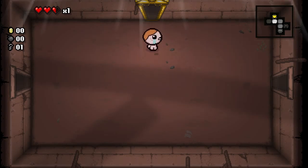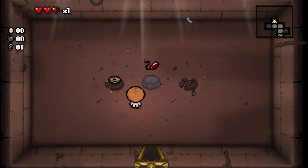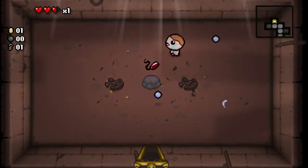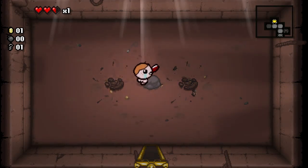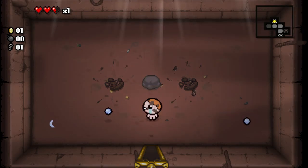On the very first floor it doesn't cost you a key to get in, but on every subsequent floor it costs you a key. We're gonna go in here. This is an item — you can look at it and try to guess what it is. This is the most exciting part about Isaac: there's an item and I don't know what it does, so let's pick it up. E. coli! We have 'turdy touch' and now we're covered in poop.